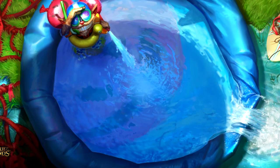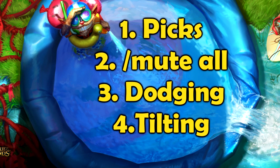Without further introduction, the main talk points for this video will be: Picks — how to pick right and play right, how many champions you need to know and what to pick; the slash mute all command — improving your own playstyle and attitude by avoiding toxicity and excess talking; Dodging — when and how to dodge to save LP; and Tilting — how to stop tilting and how to actually focus on the game more.